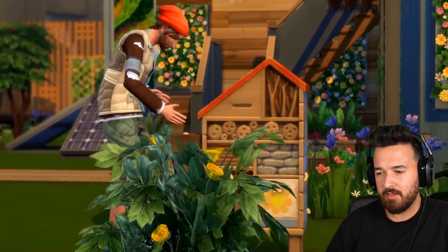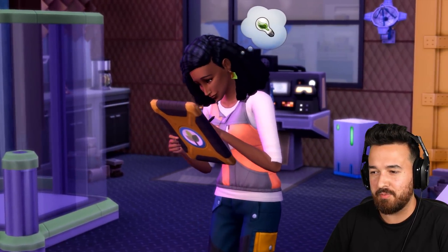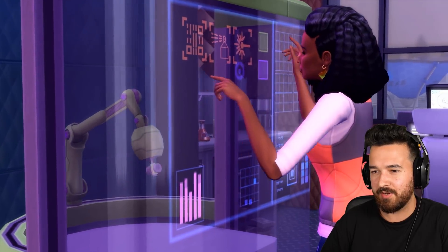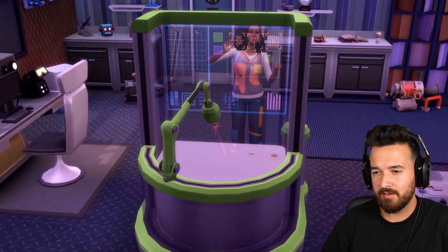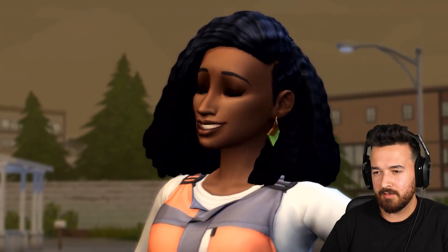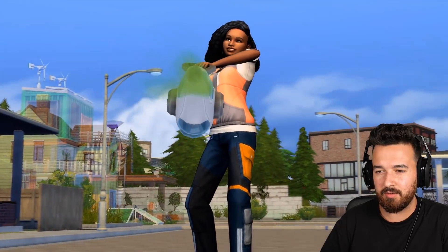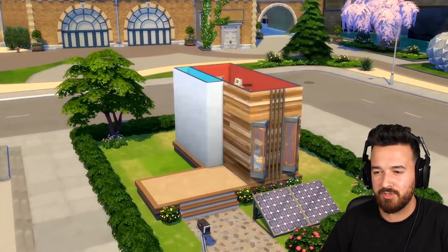It looks like it's kind of a community voting sort of thing. I guess we should probably read the pack notes after this to actually see what we're looking at. There's a little digital sketch pad kind of thing going on there.